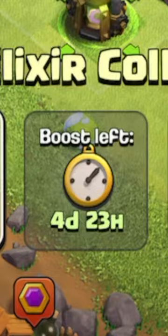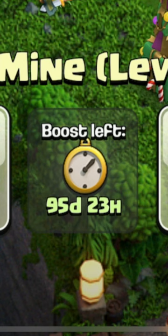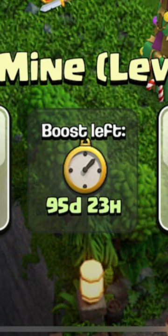And that's cool and all, but I want to know whether we can activate 96 resource potions in a row. One minute, 37 seconds later — and there you have it, a 95 day and 23 hour boost. I think we're good on farming for a while.